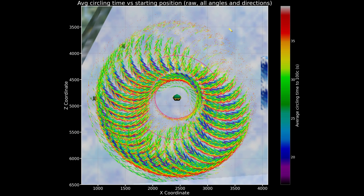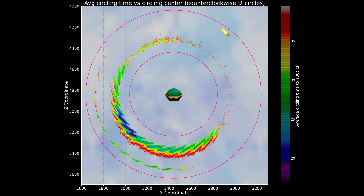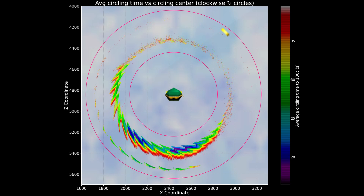Here you can see the average circling time to 100 coins as a function of the raw initial X, Z position. This is for all angles and both circling directions. Because of the initial straight phase, the different starting angles cause a large set of rings, each of which represents the final relative position to the money bag. To analyze the results more clearly I changed variables to the X, Z position of the center of the circling section instead, as shown in the initial diagram.